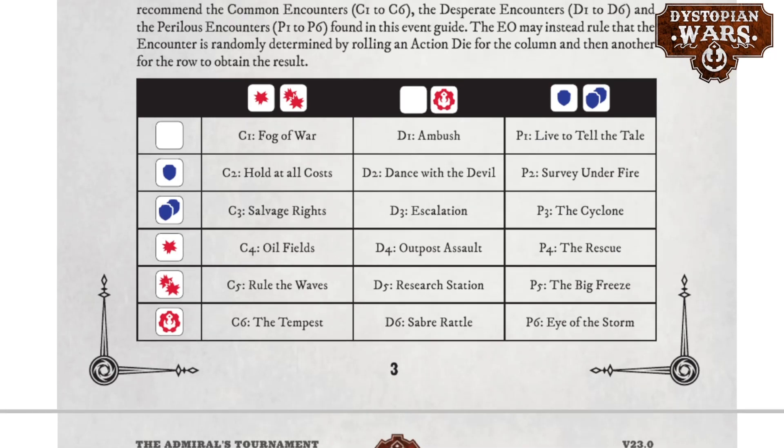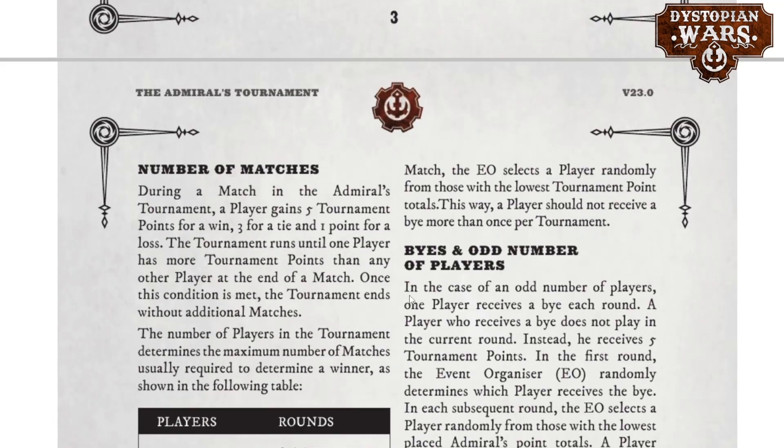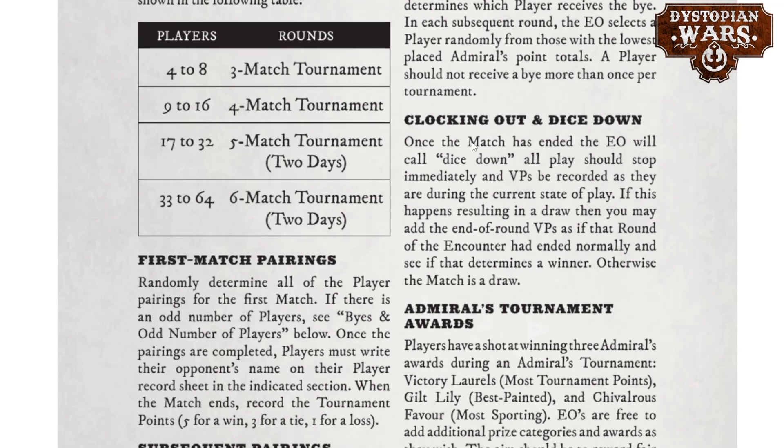One small thing that can be handy for any player is that there are rules for what to do if your encounter wasn't able to be played out completely. If you clock out, the event organizer calls a dice down — no more dice are rolled, all players stop immediately, and victory points are recorded in their current state. However, if this results in a draw, you may add the end-of-round VPs as if that round had ended normally to determine a winner; otherwise the match is a draw.